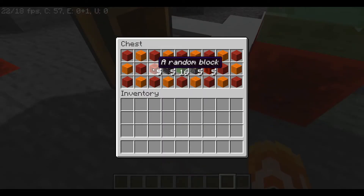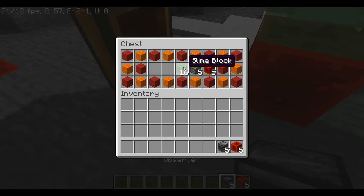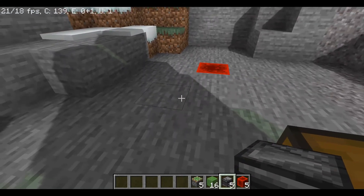So we're going to need 5 random blocks — and don't look at them — 5 observers, 16 slime blocks, 5 sticky pistons. I put those random blocks here to make it kind of slow, so we're just not wasting time.